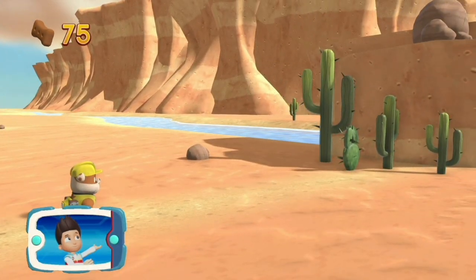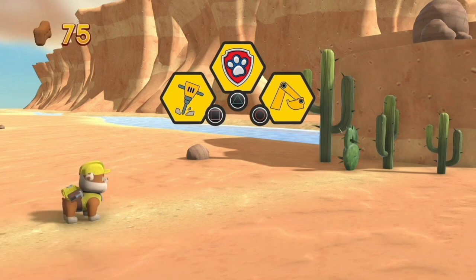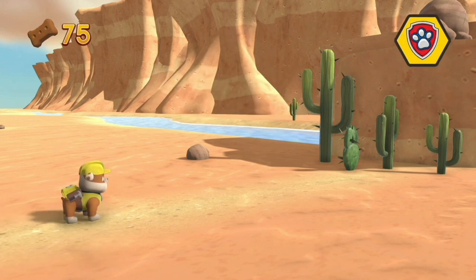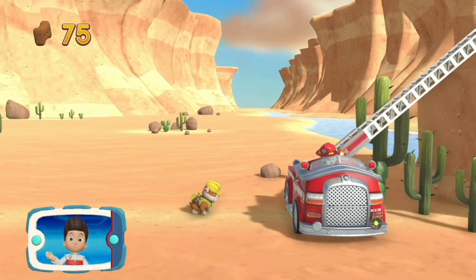Help Rubble clear the path to the bunnies using his jackhammer. It's too high for Rubble to jump — we need Marshall to use his ladder. Pick the pup ability that will help you to keep going. All right, now we can keep moving!